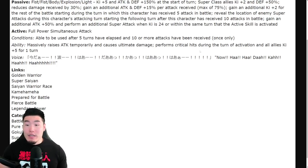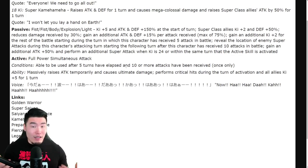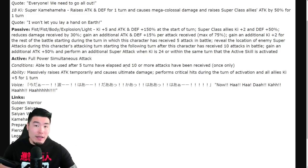The active skill is called Full Power Simultaneous Attack. Condition: usable after five turns have elapsed and 10 or more attacks have been received, once only. I know taking 10 attacks seems like a lot, but I think they're taking into account the fact that these days events are getting harder and harder, and in harder events enemies are attacking you more and more. In Red Zone or more recent extreme super battle road stages, or Legendary Goku-style and Legendary Vegeta-style events, enemies are going to be attacking you a lot more than we're used to. So I think 10 attacks is not too bad.